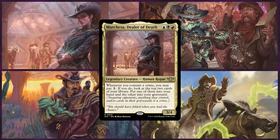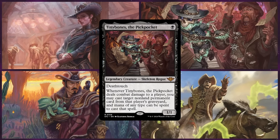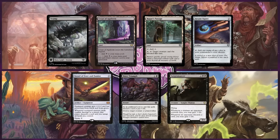First up is Matt on Marquesa, Dealer of Death. This Grixis deck is all about committing crimes, using Marquesa to generate loads of card advantage. Next up is our prodigal son, returned home, Logan on Tiny Bones, the Pickpocket.